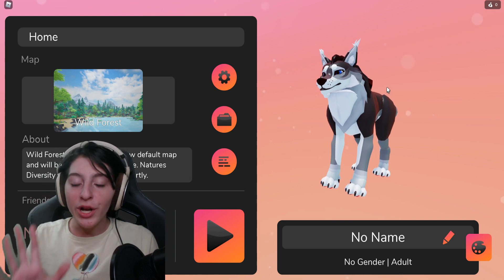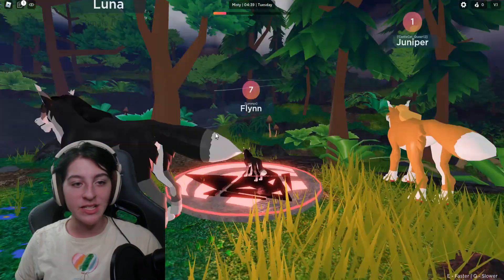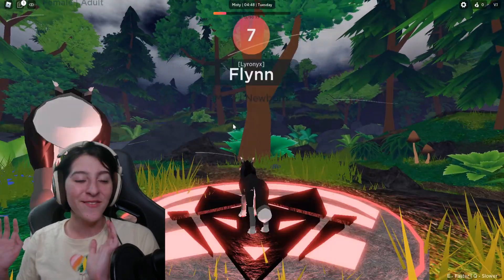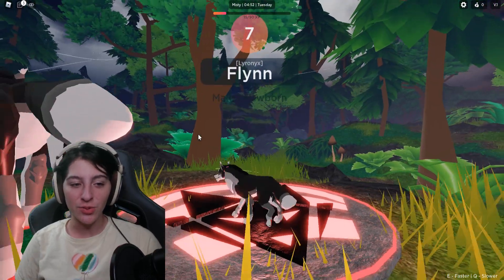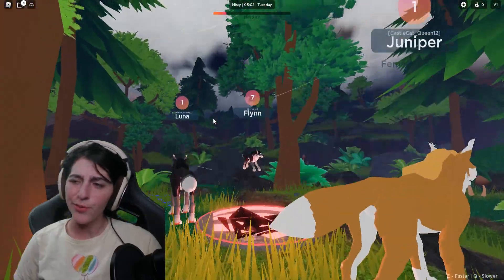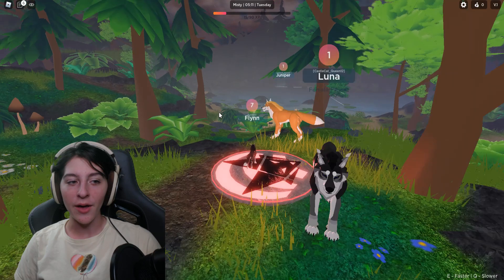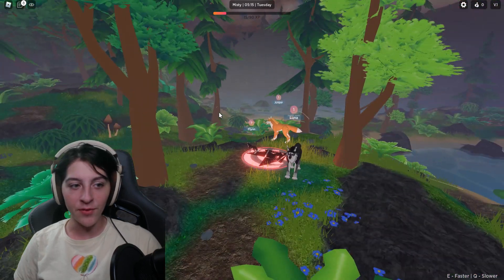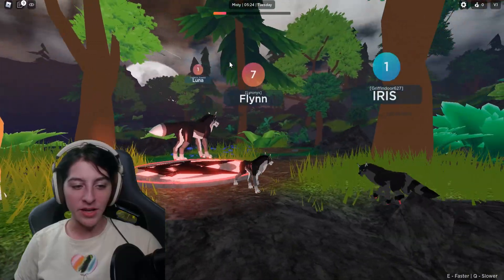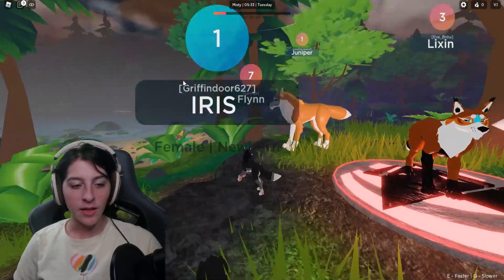We're not even gonna worry about what the wolf looks like. First thing I'll notice is I'm in a really different area — this is definitely very different from the usual spawn area. You do have a little spawn pad, though, which I think I remember. The trees definitely look much different from how they were before, and they're moving, which is really cool. Look at the trees! I keep forgetting to pick adult, but we can work with a child. We got this.